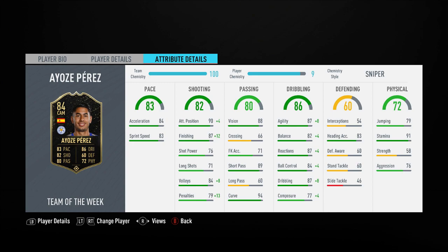This card will likely come down to below 20k unless EA try to keep the price of in-forms high by releasing certain SBCs, but that's for another day. I did actually really enjoy myself with this card, but you need to improve the composure — you can't go into a game and expect to be competing against Weekend League teams or higher division rivals unless you sort that composure.